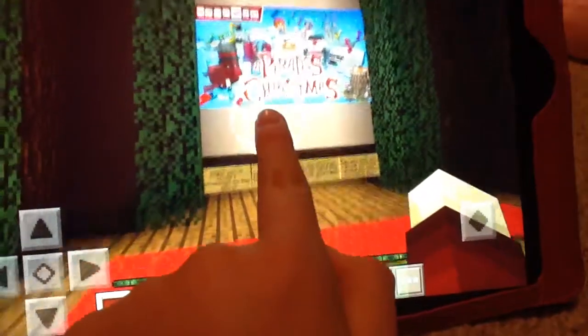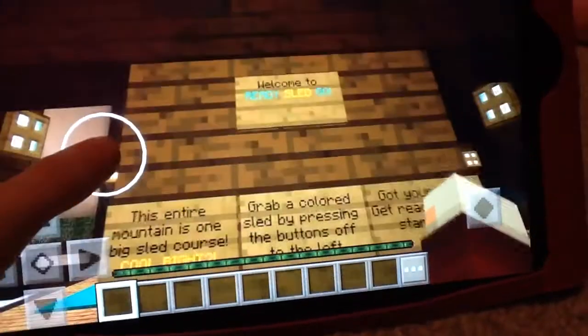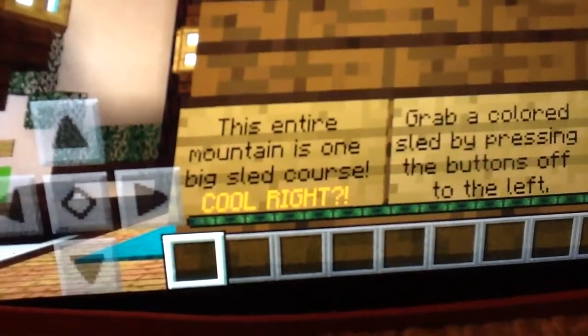They have a map called the Pirate's Christmas as well. Anyway, let's read this. Welcome to Ready Sleddy Go. It's on Pyre Mountain, it's a big sled course — cool, right?